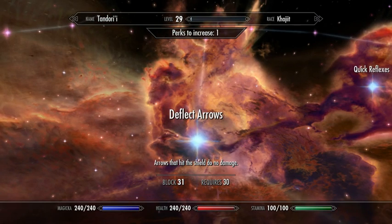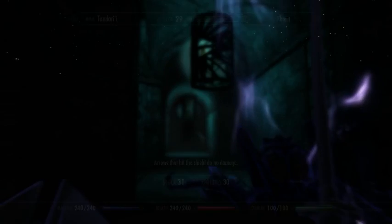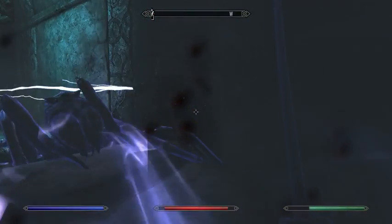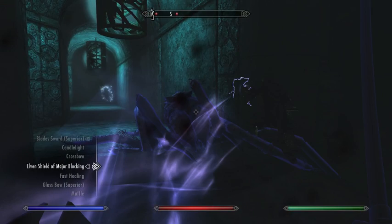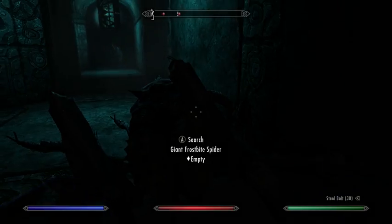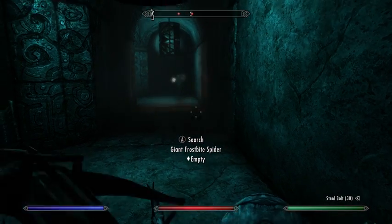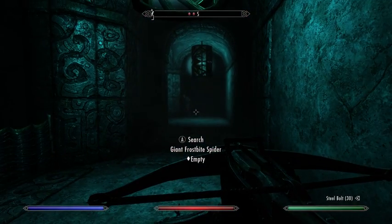We'll take the Deflect Arrows perk, which is going to let us take hits on our shields and they won't do any damage, which is pretty nice.